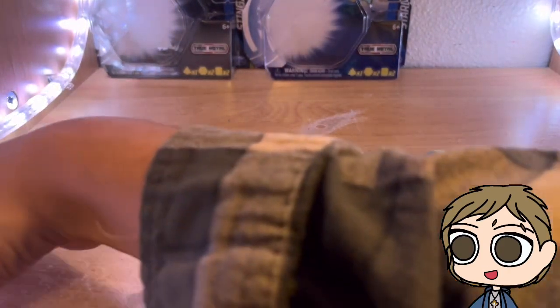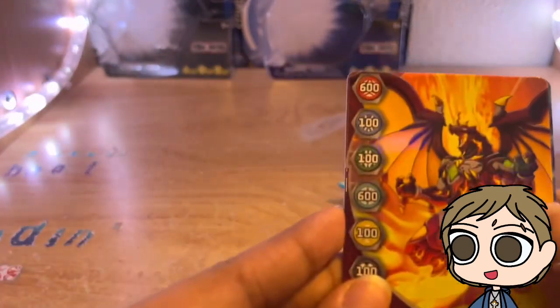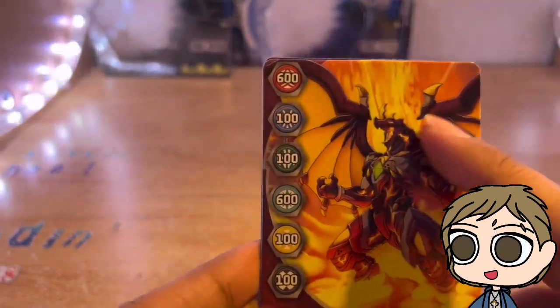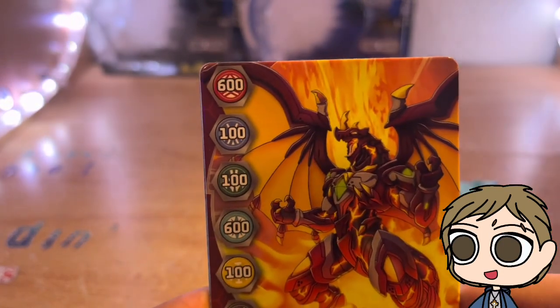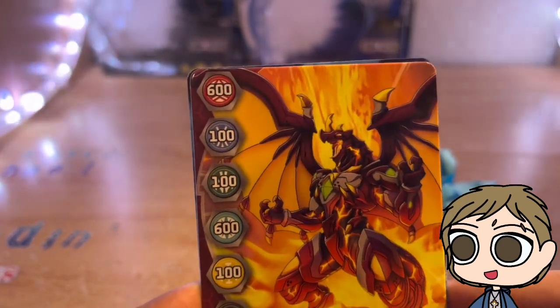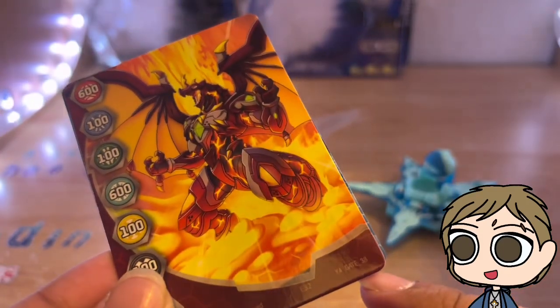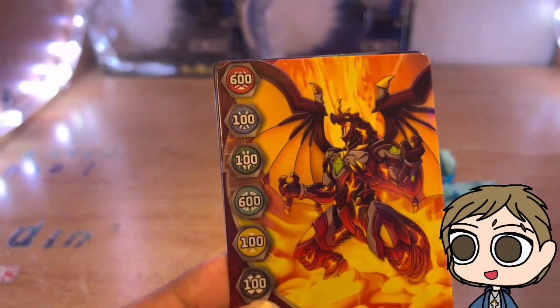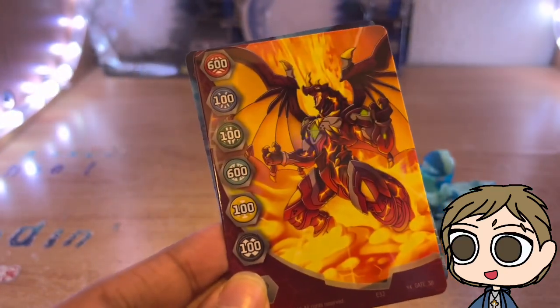What we do care about is the Gate card — just kidding, no one really cares about that. But it still has really awesome artwork of like a Dark Magma Diagonoid. That's awesome. It's number 38. It looks like a cool gate card, but it's just too bad these are really useless.